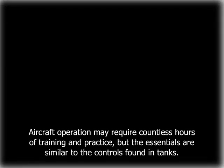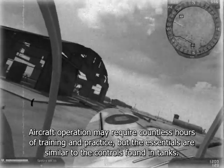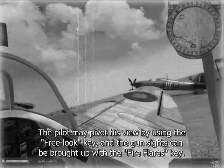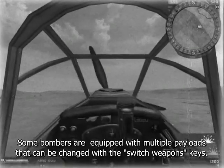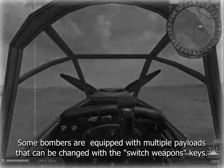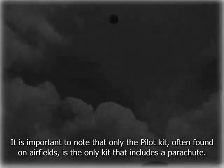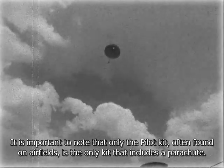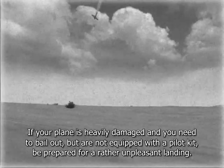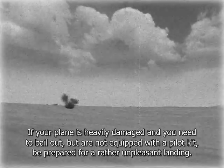Aircraft operation may require countless hours of training and practice, but the essentials are similar to the controls found in tanks. The pilot may pivot his view by using the free look key, and the gun sights can be brought up with the fire flares key. Some bombers are equipped with multiple payloads that can be changed with the switch weapons keys. In order to rearm your aircraft, you must land at a friendly airfield. It is important to note that only the pilot kit, often found on airfields, is the only kit that includes a parachute. If your plane is heavily damaged and you need to bail out but are not equipped with a pilot kit, be prepared for a rather unpleasant landing.